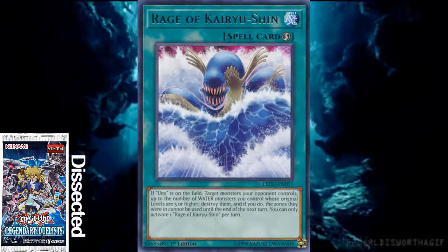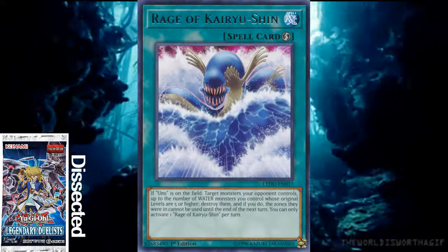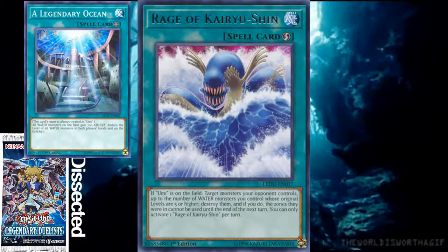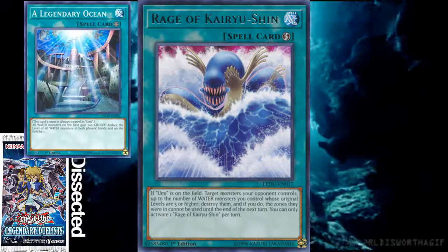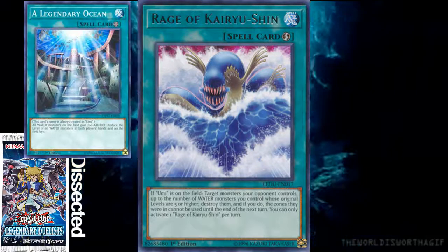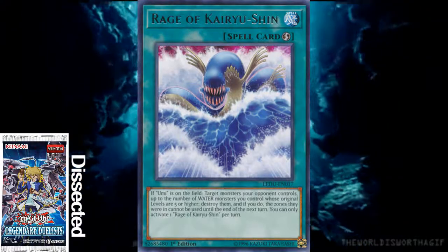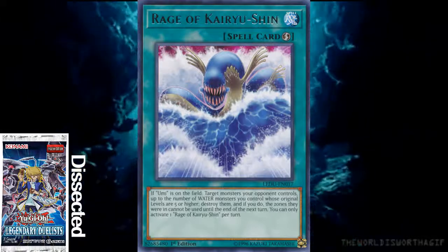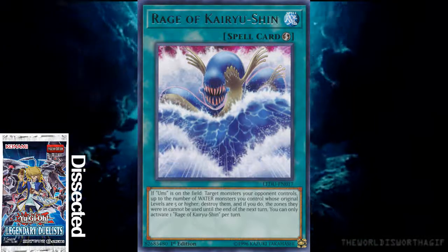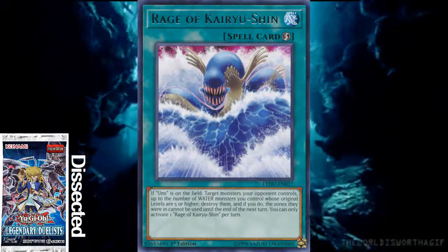It's a quick-play spell card, so you don't have to waste battle traps like Mirror Force and you don't have to wait until a certain point - just activate it whenever you want. The problems are: one, it only targets monsters - this would have been way better if it targeted spell and trap cards as well; two, Umi has to be on the field, although if you're playing this deck you're probably playing A Legendary Ocean anyway. But Umi won't always be on the field and you won't always have level 5 or higher monsters.